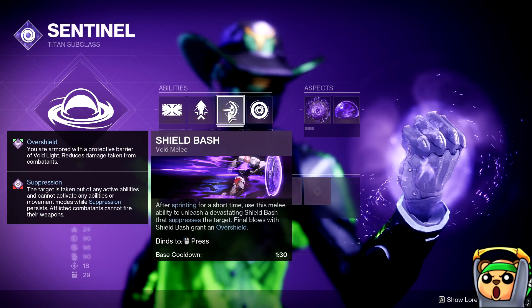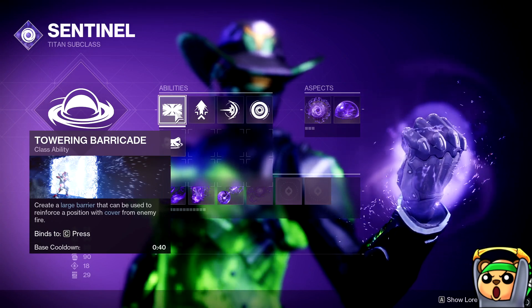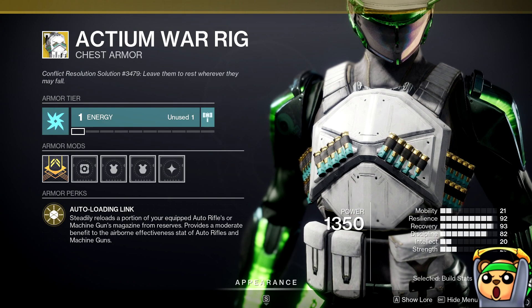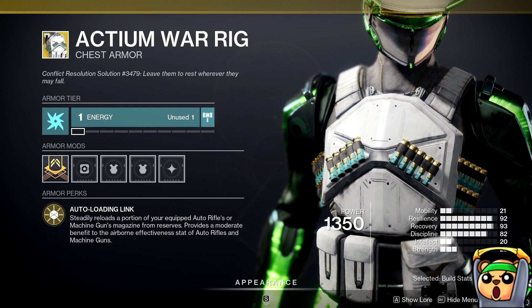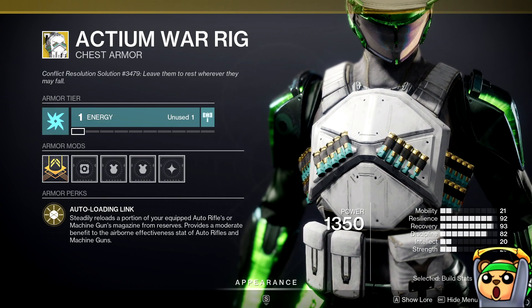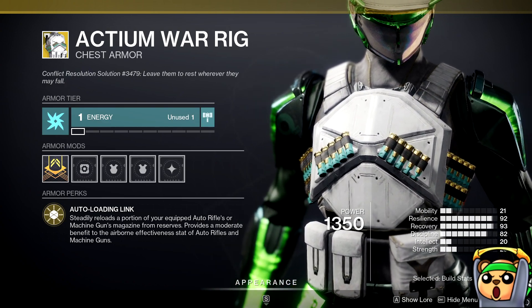To get an Overshield as a Titan, you can run Shield Bash — Final Blows with Shield Bash grant you an Overshield — or use your standard Barricade on Void Titans. Quick note: I almost forgot Active War Rig, the exotic of choice for Titans. This exotic steadily reloads auto-rifle or machine gun ammo as you're firing — in this case, the Retrofit. On top of the 4x the Charm perk giving ammo over time, Active War Rig also steadily reloads your machine gun almost like Auto-Loading without swapping weapons, so your ammo count stays up and you'll likely never run out during a damage phase.